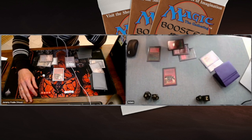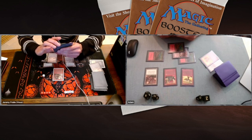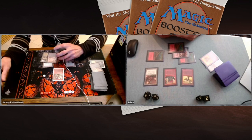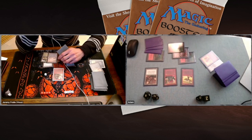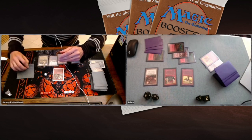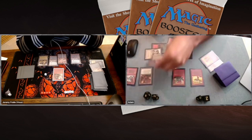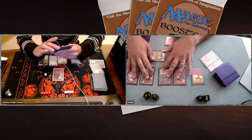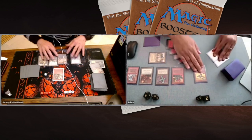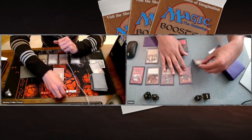Jeremy plays a Sedge Troll — really good, as it'll stop Adam from attacking. Adam plays a Brass Man and an Orcish Artillery. Orcish Artillery lets you tap to deal two damage to any target, but you take three damage yourself. There's a Hammerheim from Jeremy. Adam untaps, plays his own Hammerheim, drops a Goblin Hero and an Ankh of Mishra — punishing for playing out lands, two damage each time.